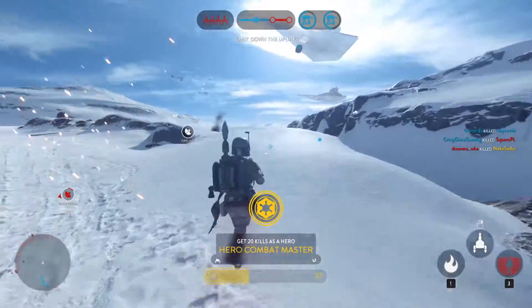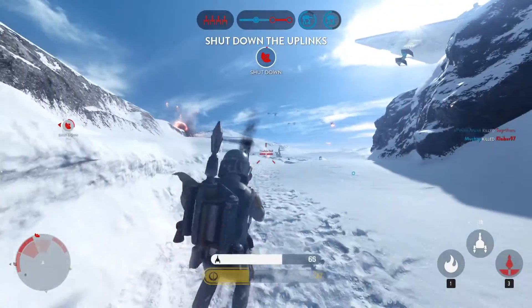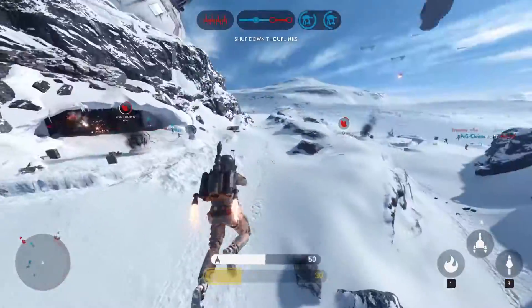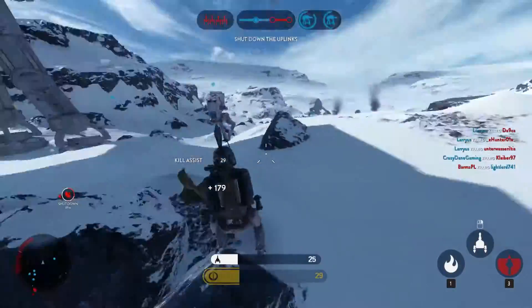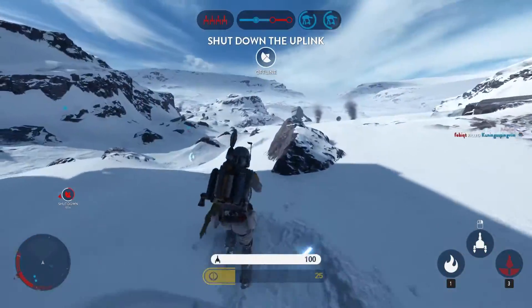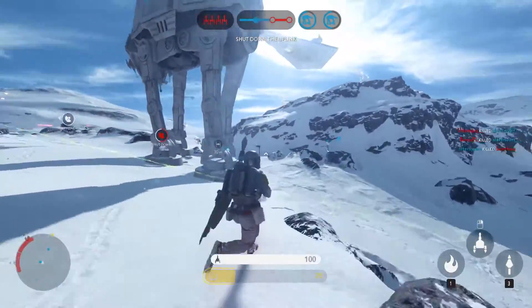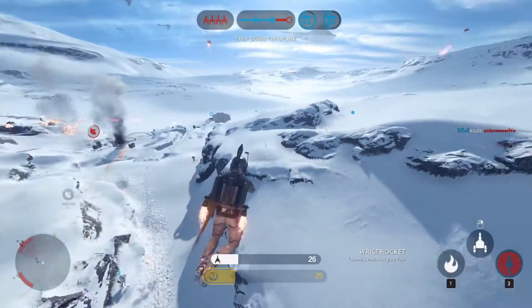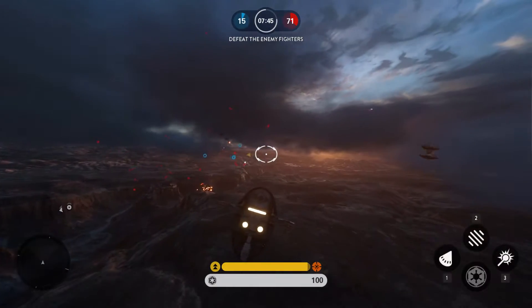The impact grenade — something I've been hating for quite some time — now does 90 damage instead of 100, so it shouldn't one-hit kill unless the target has already taken damage, which is how it should be. No grenade that detonates on impact should be a one-hit kill. Not only that, the blast radius has been decreased from 3 meters to 2.5 meters, and the AOE damage reduced from 130 to 100 damage — so damage to people around the target has been reduced.